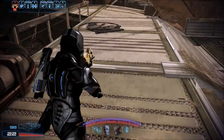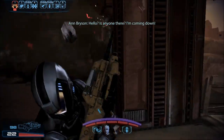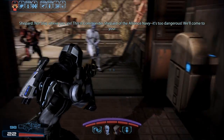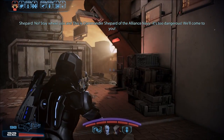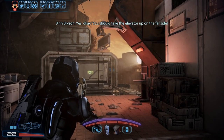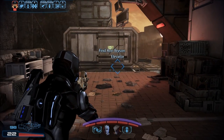I can't target those things, apparently. Don't come down. This is Commander Shepard of the Alliance Navy! It's too dangerous! We'll copy you! You should take the elevator up on the far side. Copy that! We're on our way! Yep, that one.